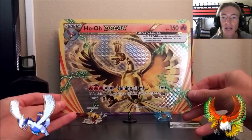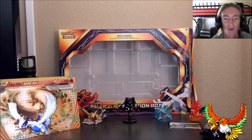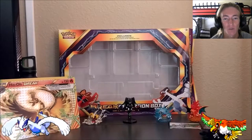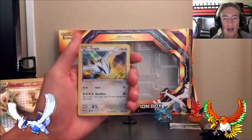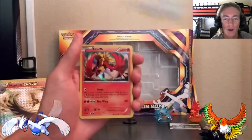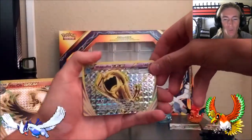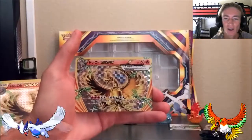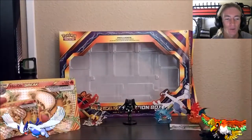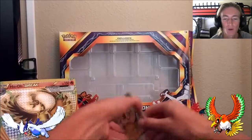I cannot wait to open these packs — hopefully we can get some great cards. We also got all of these promo cards that came with this set, which is always fascinating. We've got the Lugia promo card, which is the holo foil, and the Ho-Oh holo foil promo card as well. We've gotten a Wobbuffet Break — it looks absolutely amazing — and the Ho-Oh Break as well, going with the extra large promo card in the back.